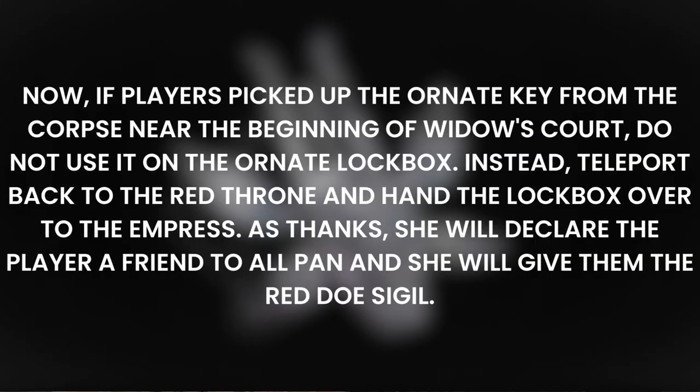Now, if players picked up the ornate key from the corpse near the beginning of Widow's Court, do not use it on the ornate lockbox. Instead, teleport back to the Red Throne and hand the lockbox over to the Empress. As thanks, she will declare the player a friend to all Pan and she will give them the Red Dough Sigil.